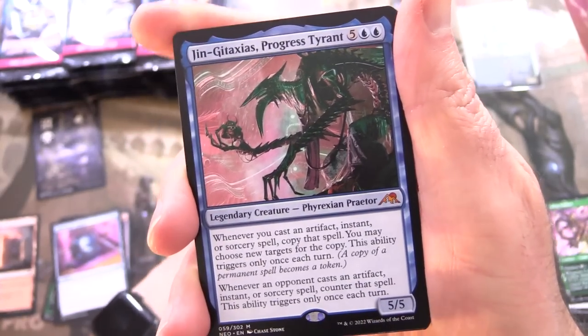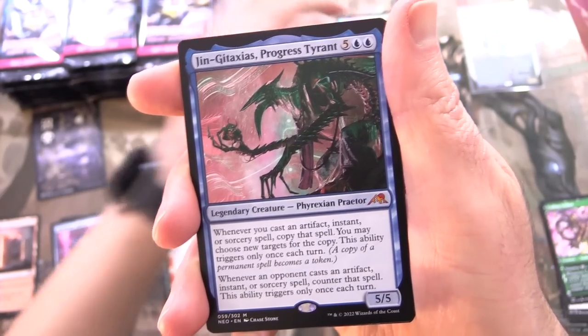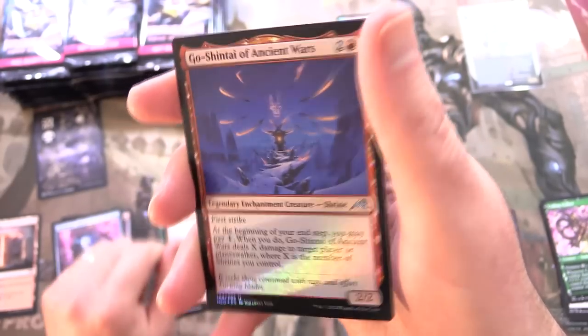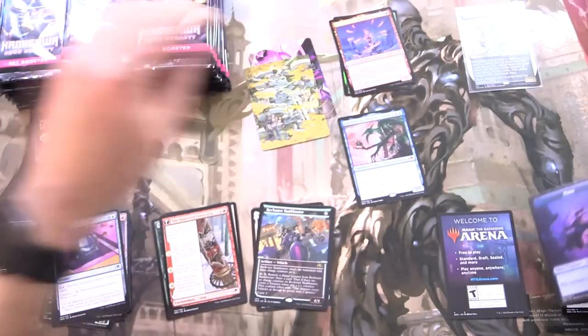Foil Go-Shintai of Ancient Wars. And that is it — a ninja token. So let's get into the next one. I just want to see what's in the next pack. This looks awesome. That is Reza the Asari Commander.